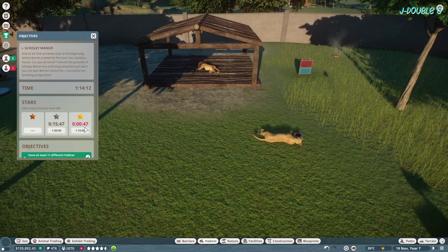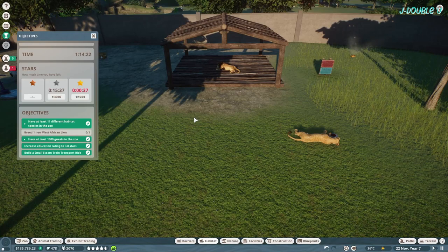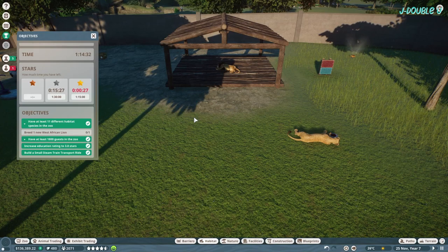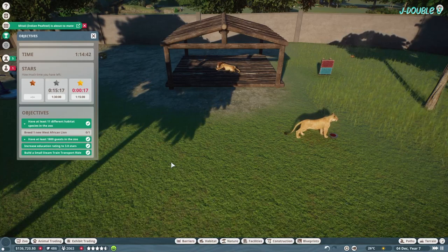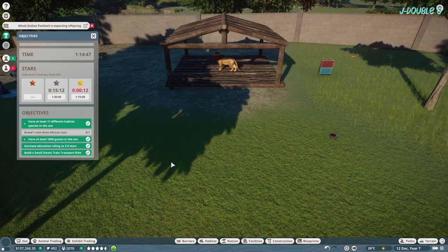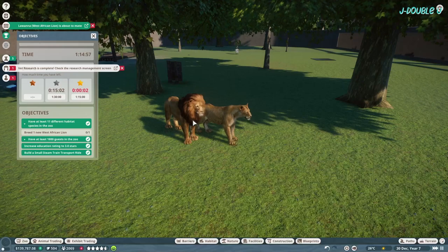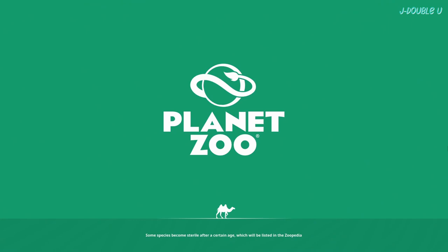In the failed attempt I have everything except for the baby lion and I have 42 seconds left. The lions breed with two seconds to spare, but the baby lion has to actually be born for it to count - it's not just the breeding. This scenario is just pure luck; there's no other way to say it. This run is successful but we do cut it close again. Check out the other episodes if you haven't already.